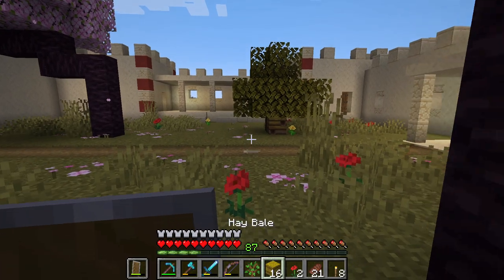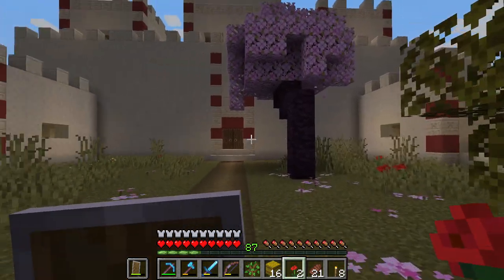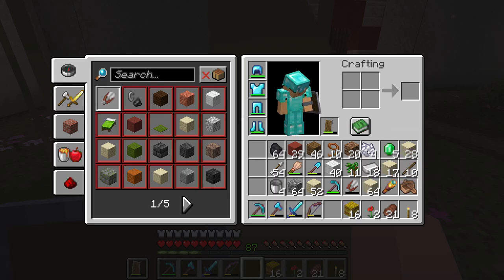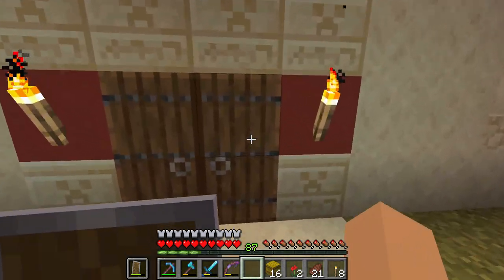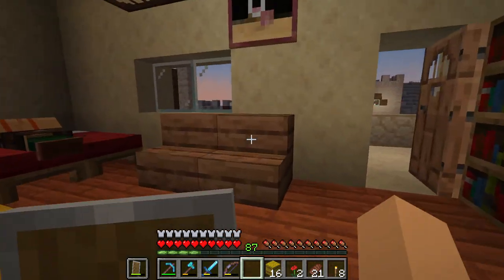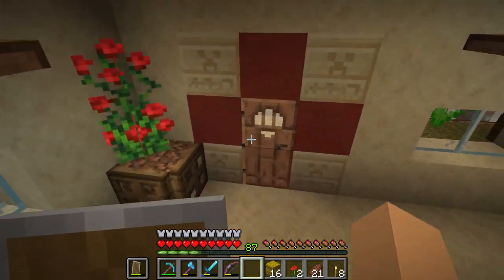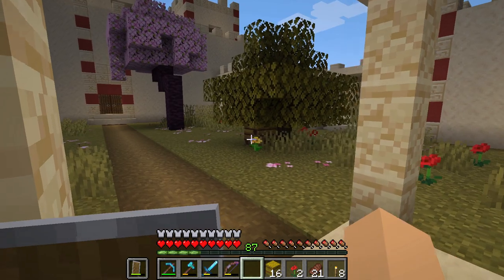Let me grab some red flowers and we'll breed them — I think there are just two, so we get a third one in case we lose one. Next oak tree — let's see, this one will go here, maybe a bit more out. Let's bone meal it. It didn't work, we need more bone meal. I'm going to quickly sleep and then get some more bone and turn it into bone meal.